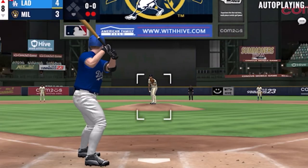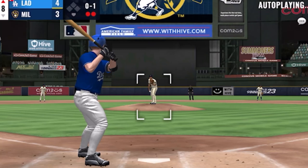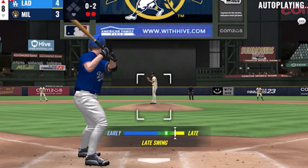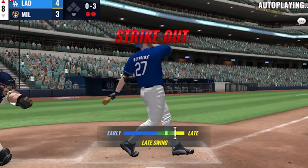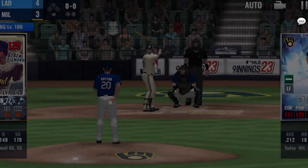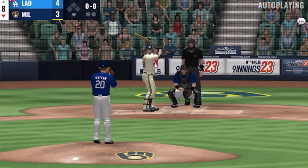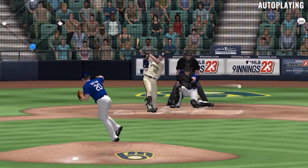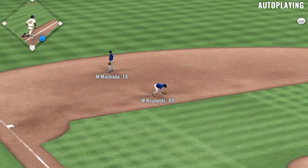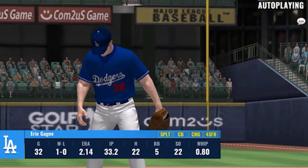Mark Reynolds is up for another try, 0 for 2 to this point. Here is the first offering — smashed high in the air in the opposite direction to the right. That's in there as well — a quick 0-2 count. Nothing but air on that one as the pitcher caught him stretching. We're halfway done with the inning. Christian Yelich to stand in, two for three in the game. First pitch — there's a pitch hit solid onto the turf. Throw to first is in time — the first out. The new pitcher is Eric Gagne.